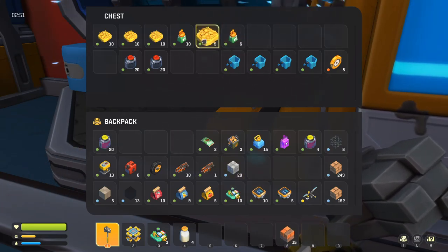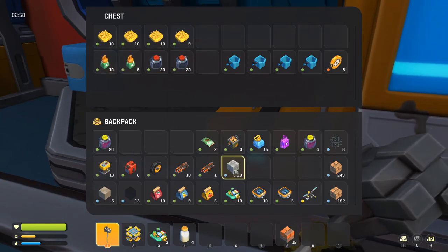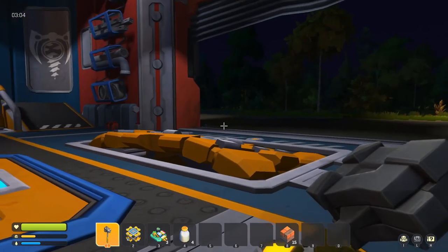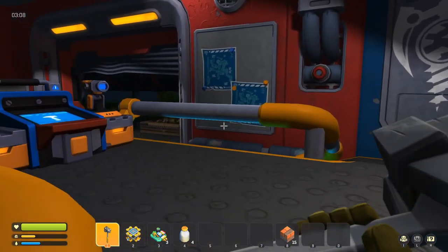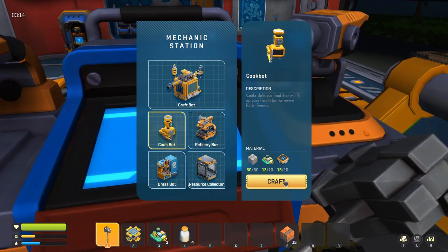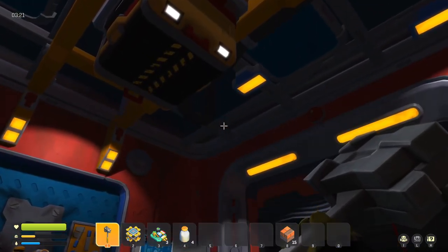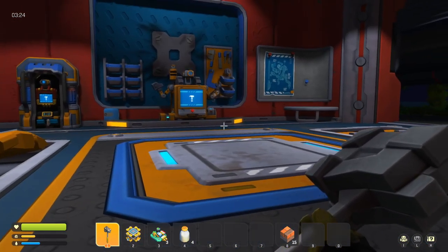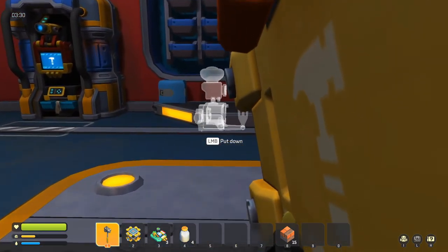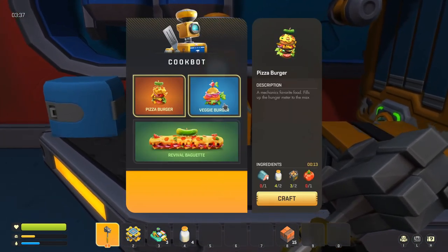I found a bearing while I was out — I have 39 now. I also have glue and crude oil. So let's go ahead and make the cookbot. I am really hoping that we can make some food. Oh he's tiny — he just got dropped right on his face too.